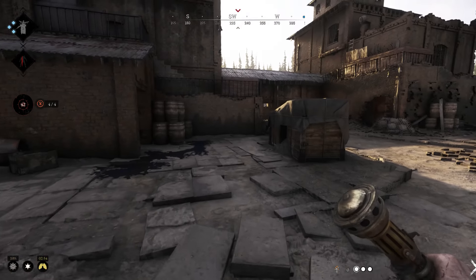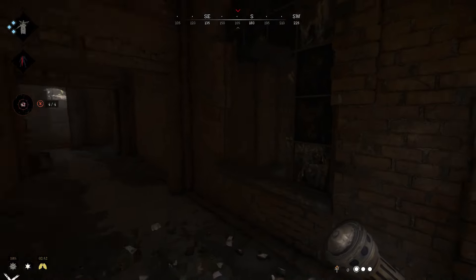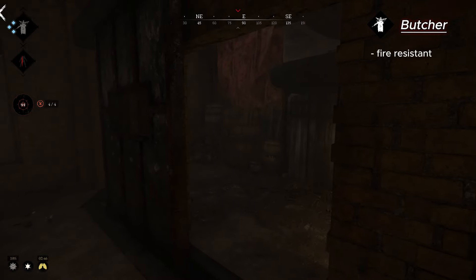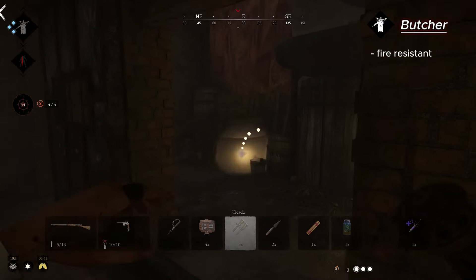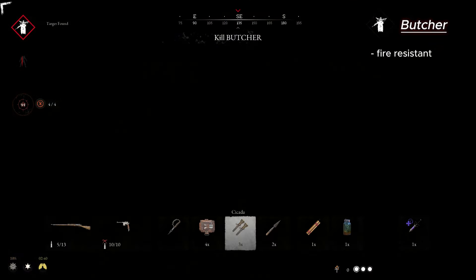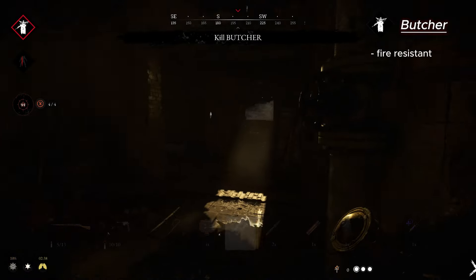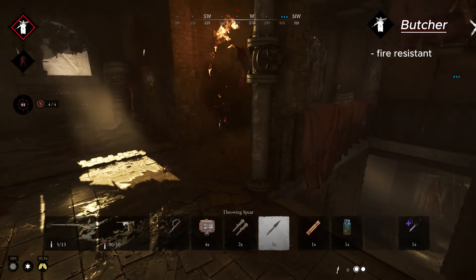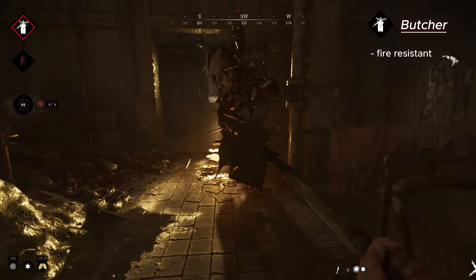Let's start with the first boss: Butcher. He's resistant to fire, so don't try to burn him — it won't work. Poison will work better on him instead of fire. Butcher has a flaming hook in his hands, so when he hits with it you start to burn.